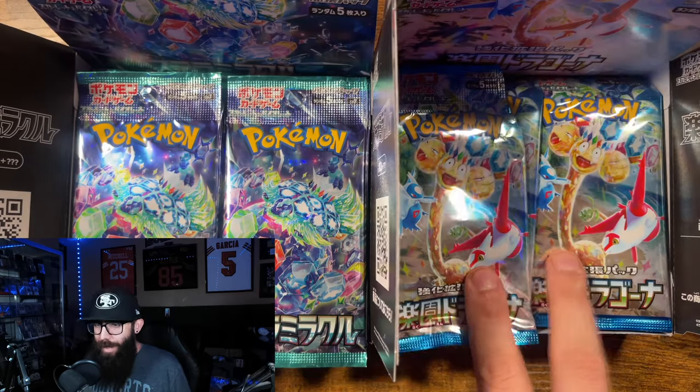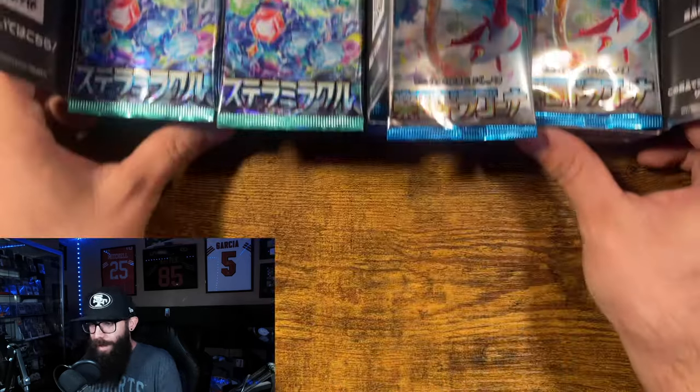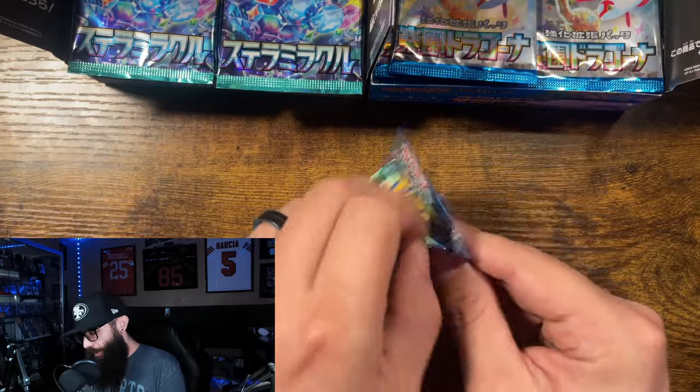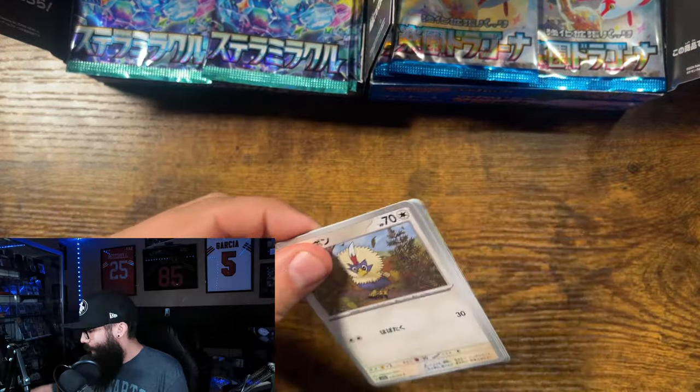Today we are ripping a Paradise Dragona and Stellar Miracle booster box. We're going to go alternating back and forth between the two sets — every pack is going to be from the other set.